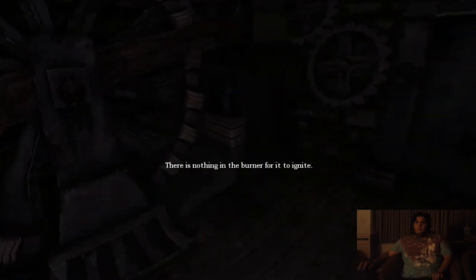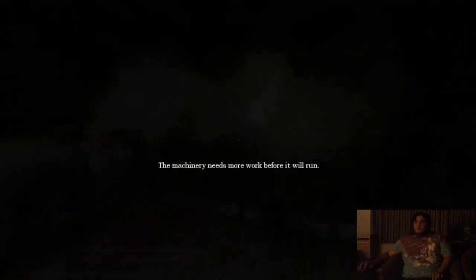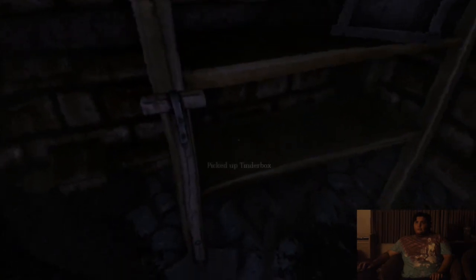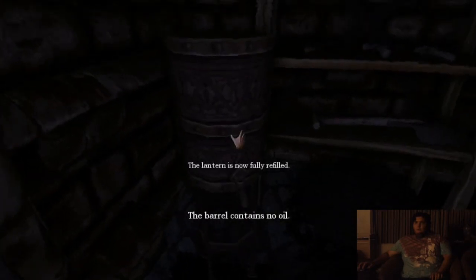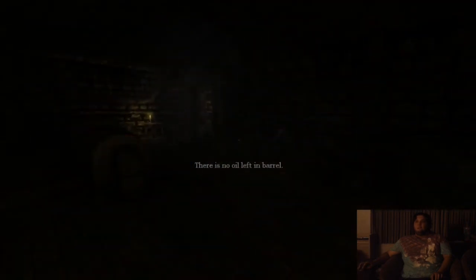That's for igniting the burner - so what's that other switch for? I really hope there's something I can light here because this room is dark as hell. At least I got another tinderbox. Is that oil? Yes! I needed oil. I'm going to get out of here.